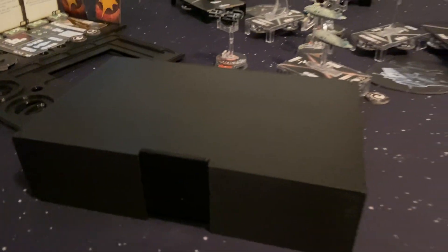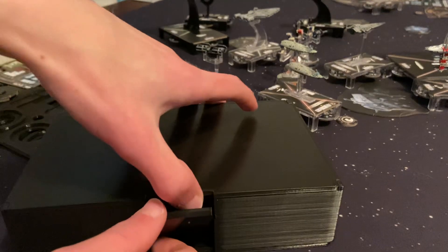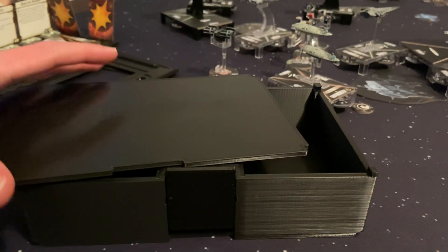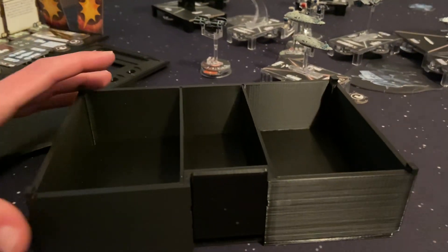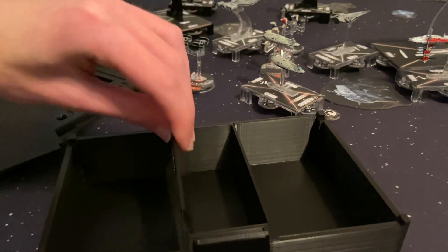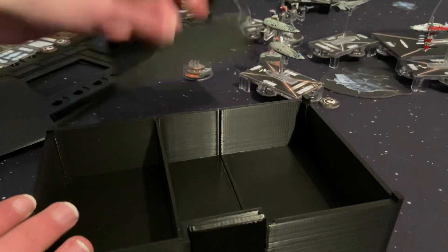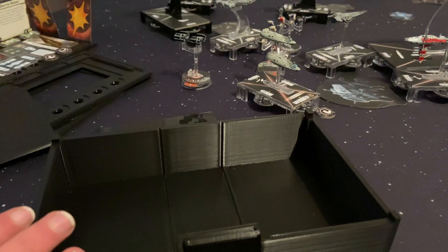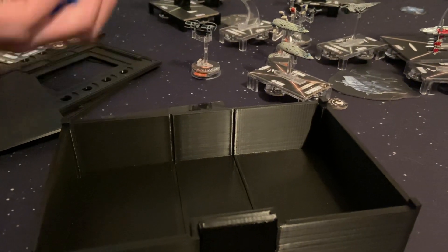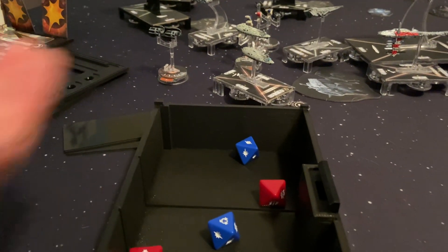I also got a container storage box. When I'm rolling dice and storing all of my tokens, obstacles, and upgrade cards, this is a really cool storage box for your Armada stuff. It has these slidable dividers that you can take in and out to divide it up into sections. And if you're like me, when you're rolling your dice for attacking they're going all over the place on the table — so if you roll them in this box, they're not really going to go anywhere.